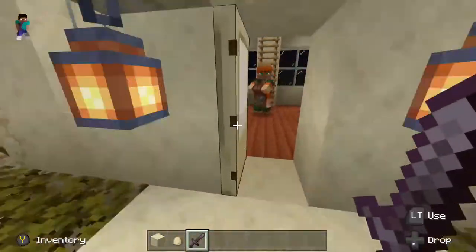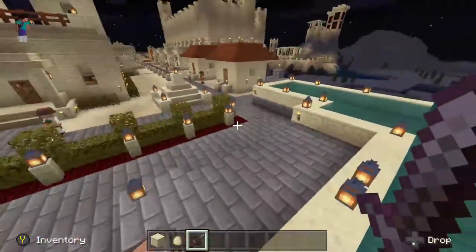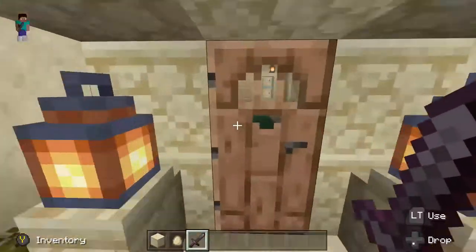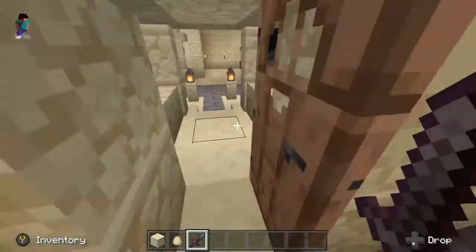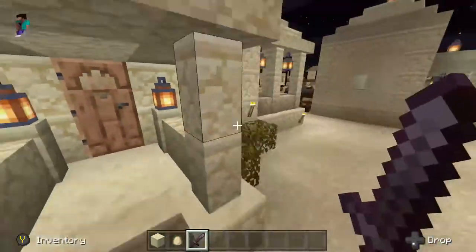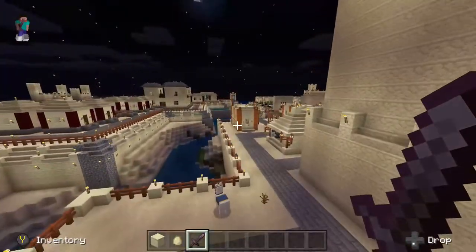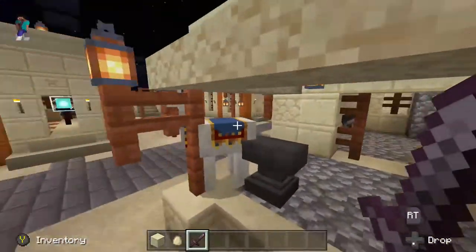Another house, another house. Another guard tower. Water, and a few more houses. This is a public bath, kind of in that Roman theme. I'm trying to think if there's anything else to show off over here, but I think that's pretty much it.